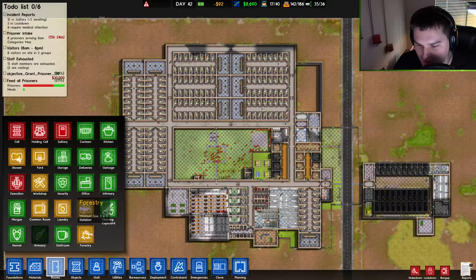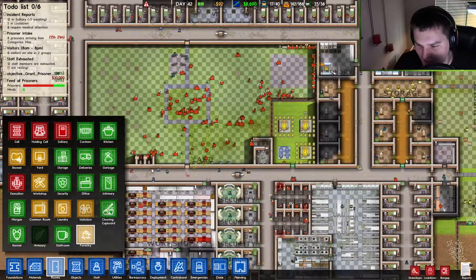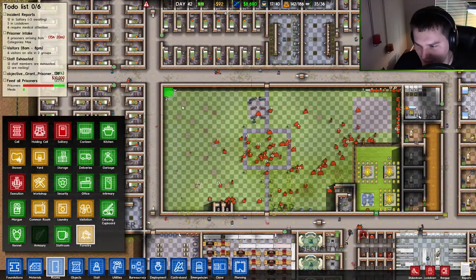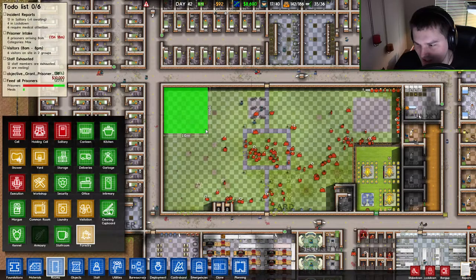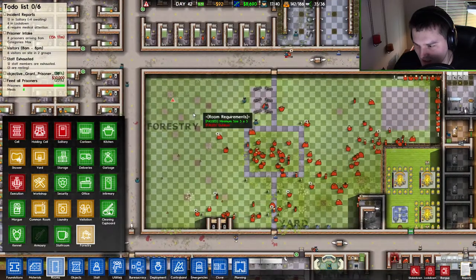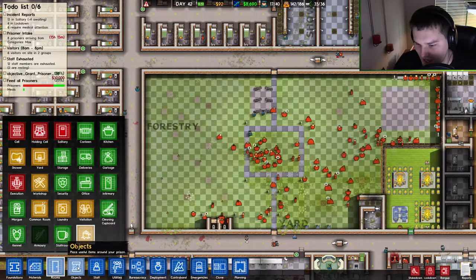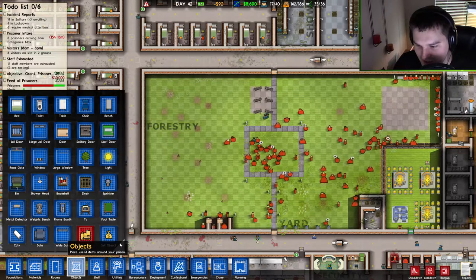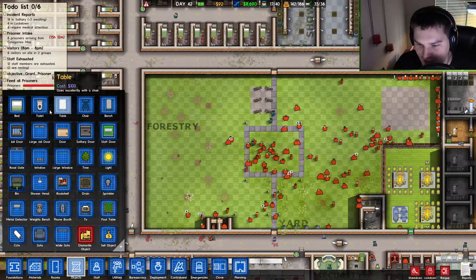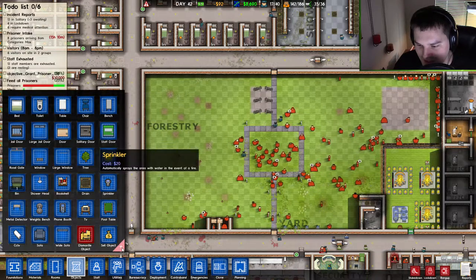Maybe I can set it up so that trees grow — they plant trees and then chop them down continuously. That's what I'm thinking. Let's make a 10 by 10 outdoor area here and see if anything happens, see if I can assign jobs there or something.